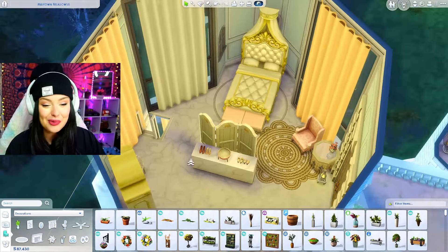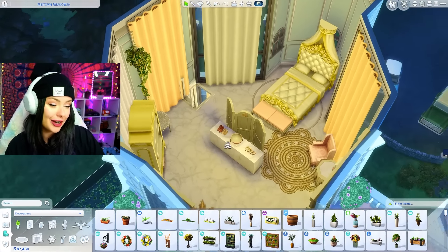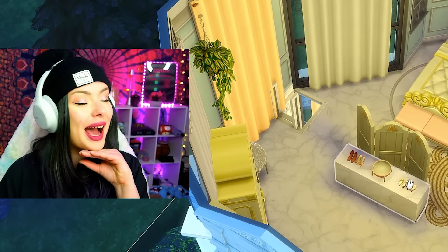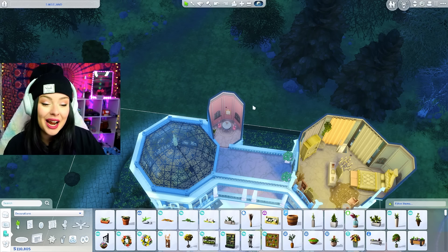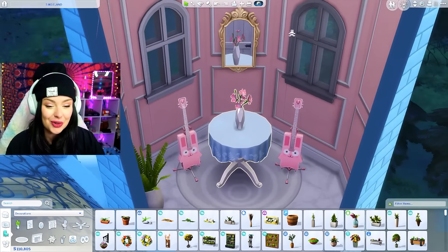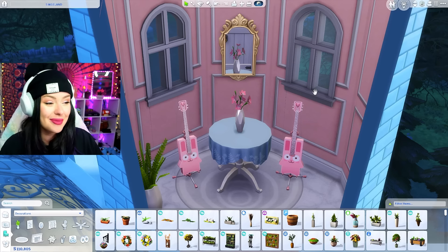This is going to be Mauve's bedroom — this is looking so pretty. I am going to include a walkthrough later on; I did see your comments asking for that so it's coming. So we've got our bedroom, our piano room, and I also made this little room with two Freezer Bunny guitars — just going with the music theme.